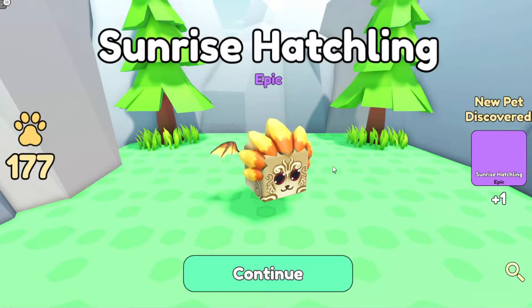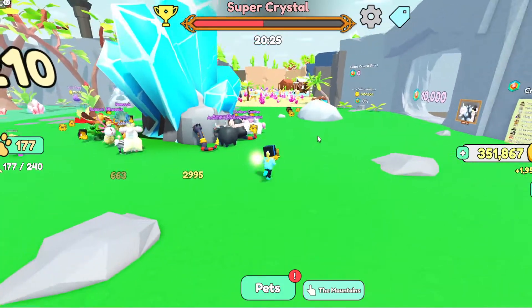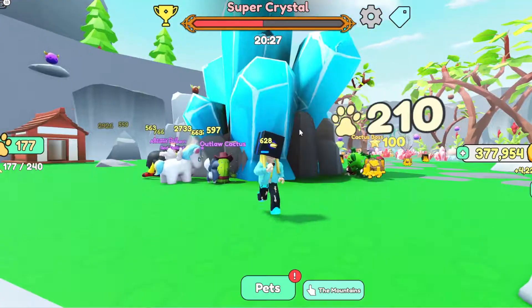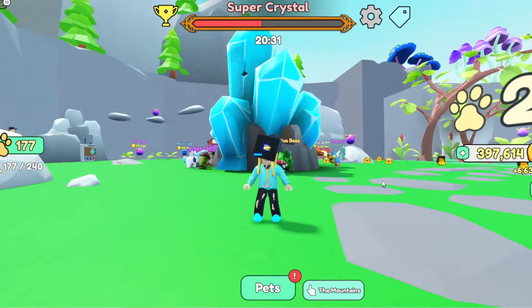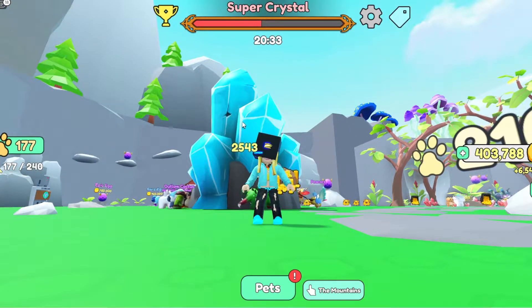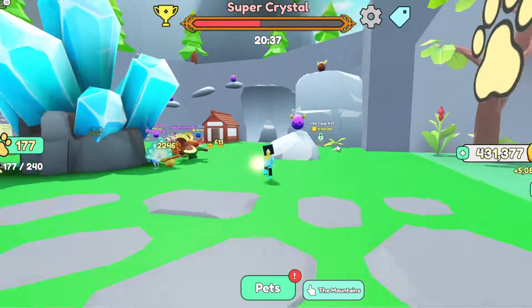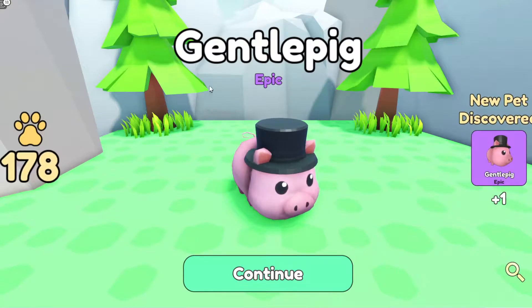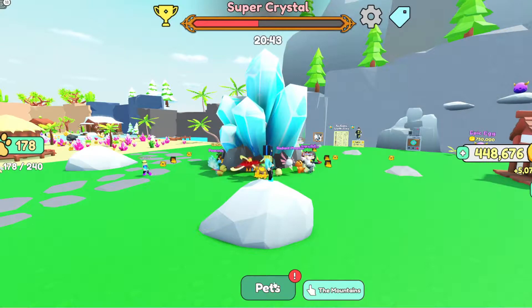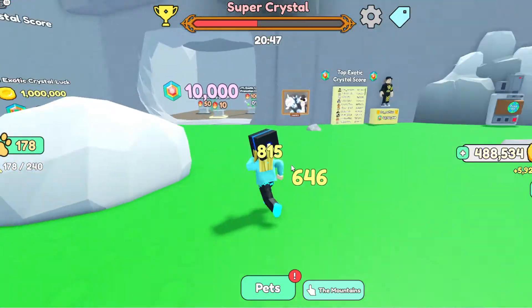You really need to work hard. Sunrise Hatchling — wow, so cool! And you can see the Super Crystal — it's blue! I love this light blue color, it's so cool.